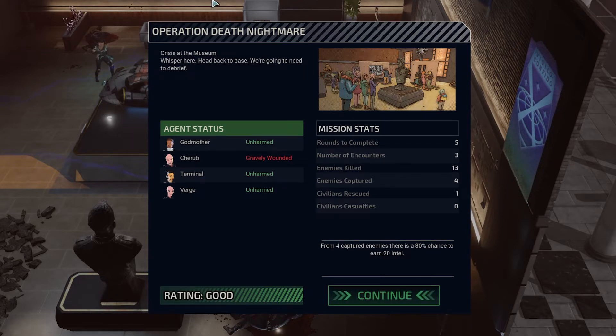I love the integration. Operation Death Nightmare — agent status, gravely wounded. The status in Chimera Squad doesn't really matter. You can get your soldiers as wounded as you want — there is no downtime between missions. In normal XCOM 2, when a soldier is wounded they're usually out for a few days and you can't use them. Whereas in this game you can use them on the following missions. Gravely wounded means nothing right now — it only means something when they get a scar. A scar is a negative trait you get when you go down and have to be revived.